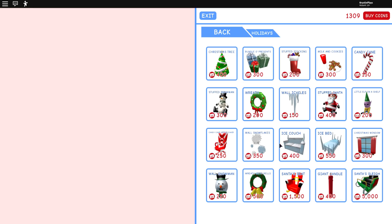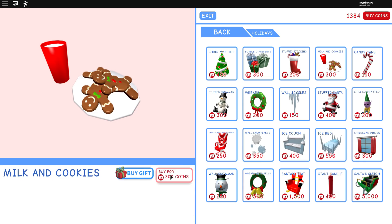We have a Christmas tree which I really want to get — I don't know if this furniture is going to stick around all year. I've never played through last Christmas so I don't really know how that works. We do have a new Christmas tree, a bundle of presents — you guys know this is actually something I really wanted to see over in Adopt Me — and some stockings and milk and cookies. Let's get those!